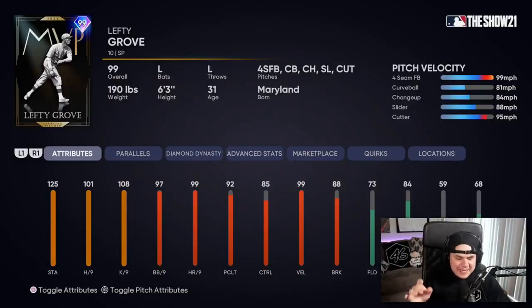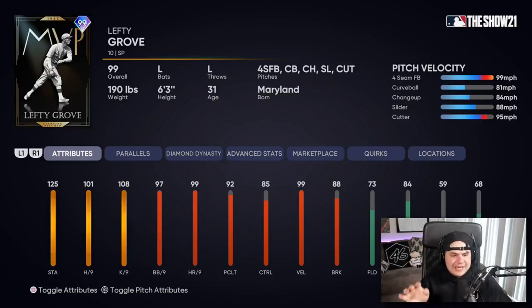Lefty Grove has made his way into MLB The Show 21. One thing to point out before anything else: on the card art, this is actually an MVP card. This isn't a Cy Young — this is an MVP card for a pitcher.